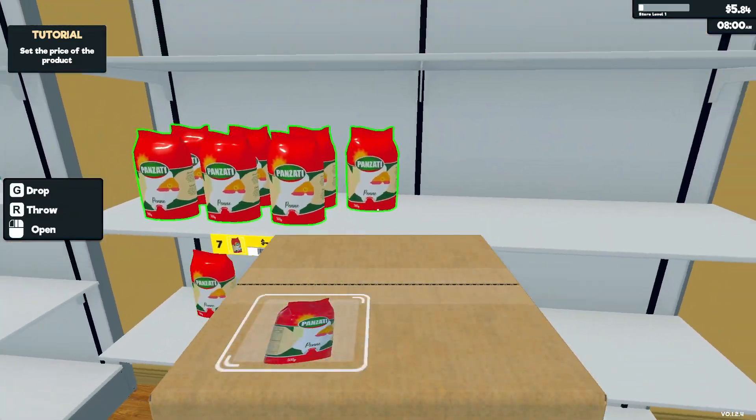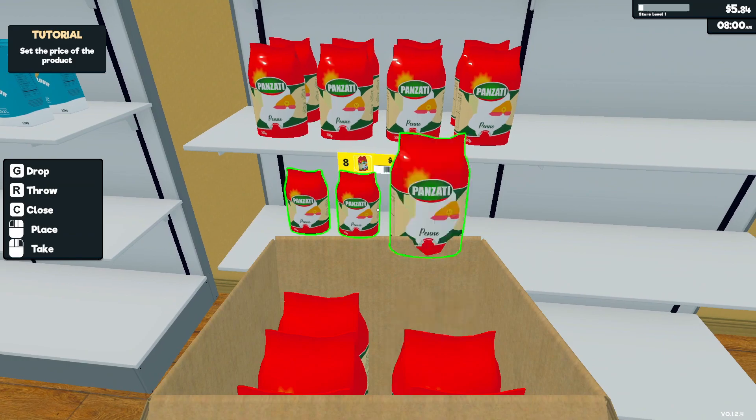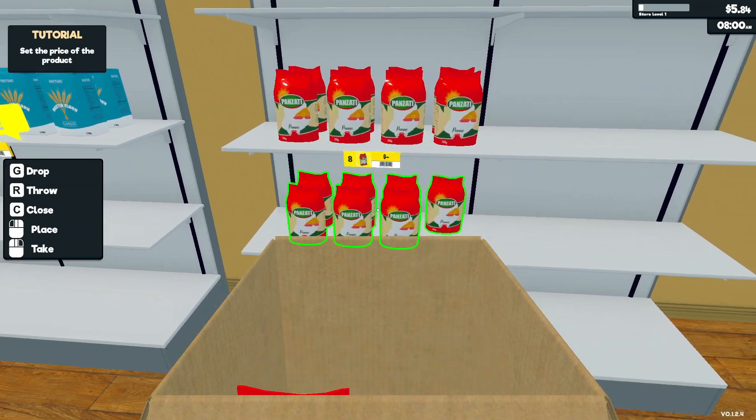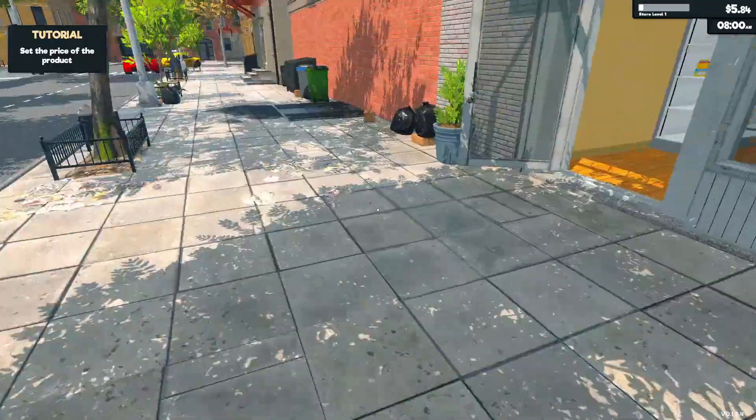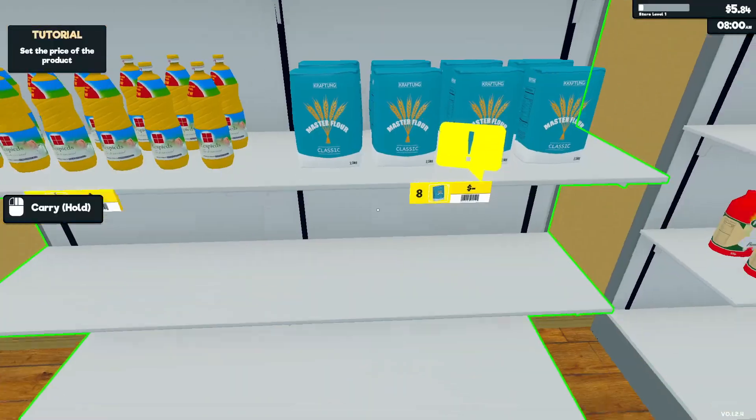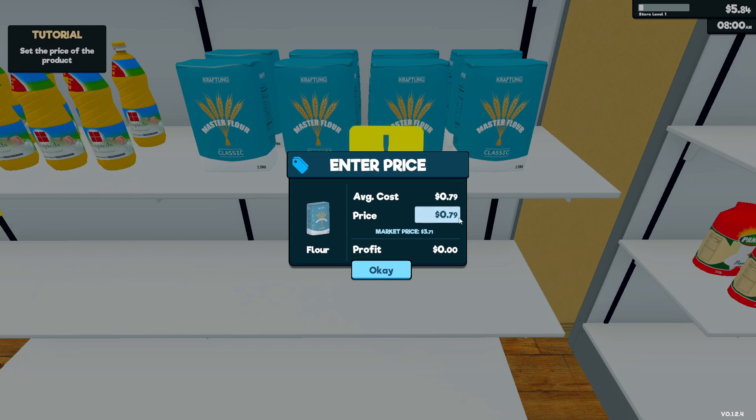It's alright, I got more pasta. Now we've got to set prices. The market price is three seventy, so we want to beat that. So if we just go three dollars...